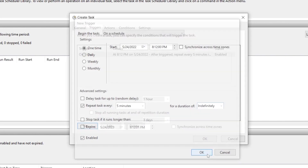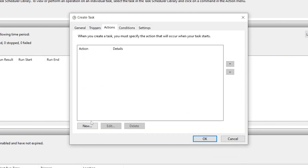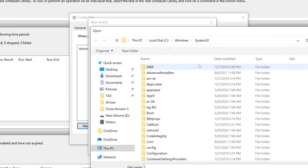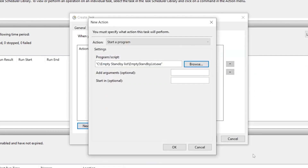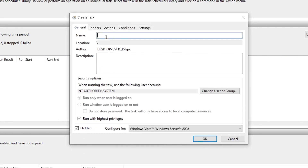Now go to the Actions tab and click 'New'. You need to select your executable file, so click Browse, open This PC, go to your C drive, open the Empty Standby List folder, and select the application. Click OK once you've selected the path of the software.